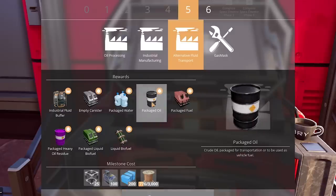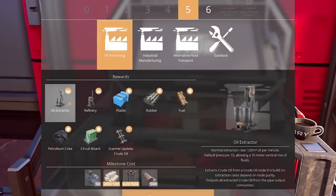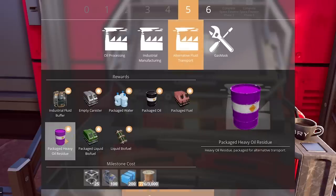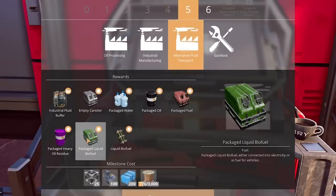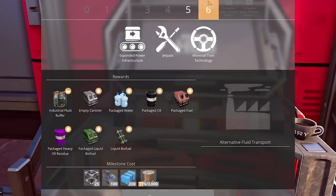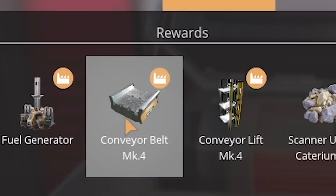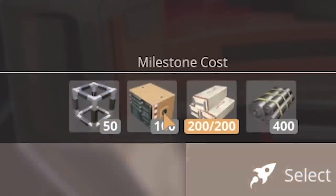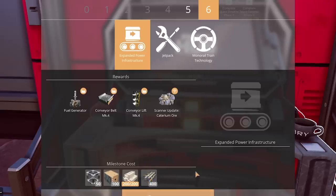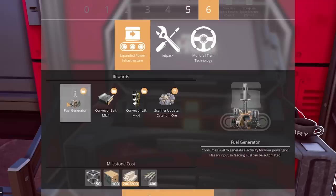Packaged oil. Fuel has to go through pipes now — oh my gosh, that is going to be sick. Heavy oil residue, liquid biofuel, and the gas mask. There is so much going on here. But the main thing — the Mark IV conveyor belts! They require heavy modular frames, computers, and rubber. The two most important things in Tiers 5 and 6 are the Mark IV belts and the fuel generators.